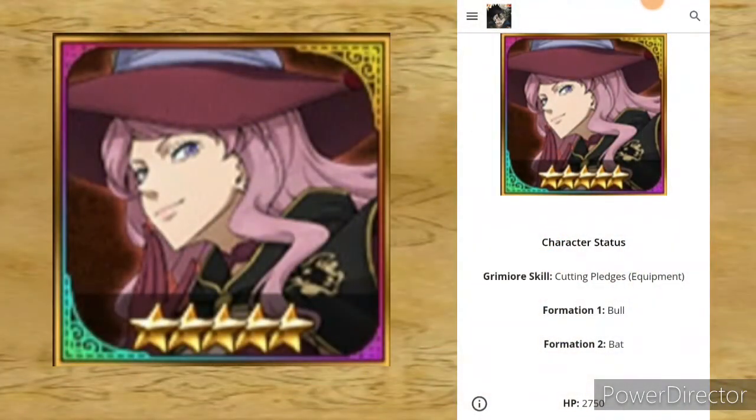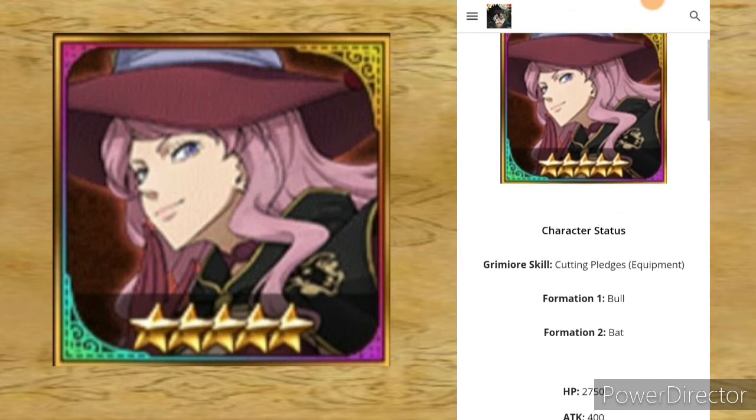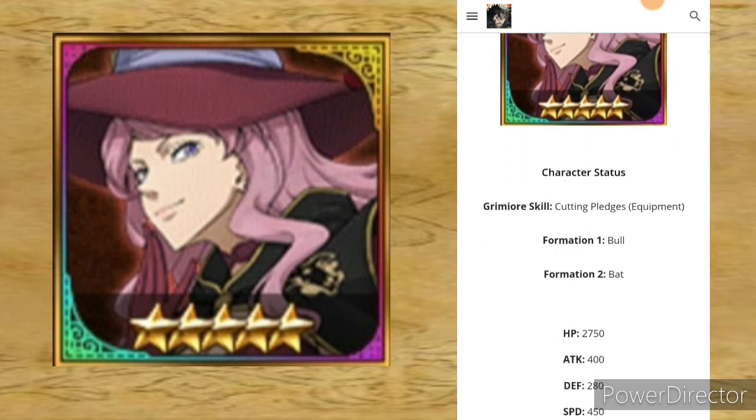A few days ago — actually, it was probably sometime last week — there was a Vanessa and Rogue event or character banner on the Global version that I missed out on because I wasn't able to pull it. But I did somehow, without paying attention, pulled it on JP. And instead of just using it in JP to show you what it does, I'll just read you the stats here since it's in Japanese on that account and I don't have a Global version. So I'm going to use this website to give you a quick rundown of the stats in general, whether you have it on JP or Global.